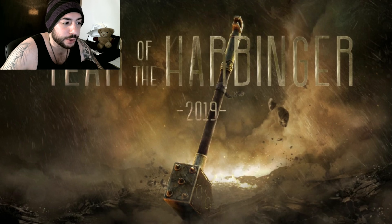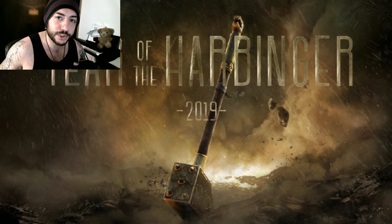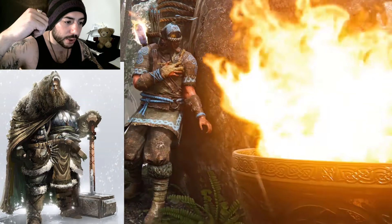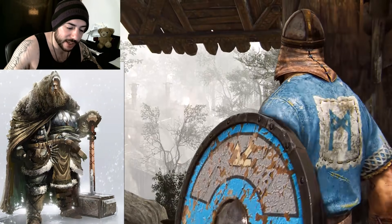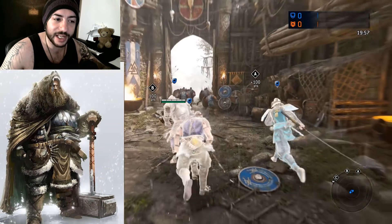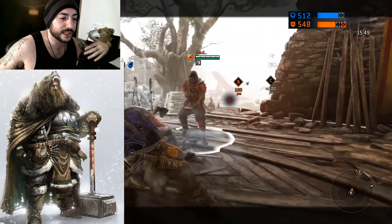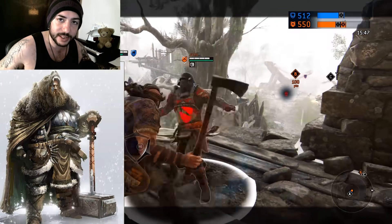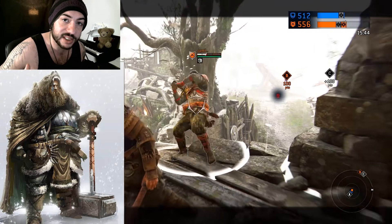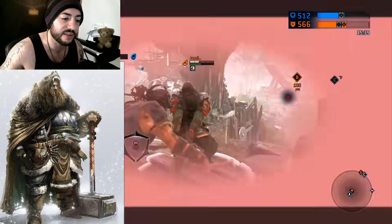Next we're going to move over to the armor. I want to see a Viking hero in this game that is heavily armored. He can still show some skin so you can have tattoo options and cool stuff, but I want him to wear heavy armor — plate armor, chainmail — and I want to see different variations made from pelts and bones. Bear bones, bear pelts, big bear helmet things, wolf pelts, wolf helmets, wolf armor — lots of fur mixed with lots of heavy armor.